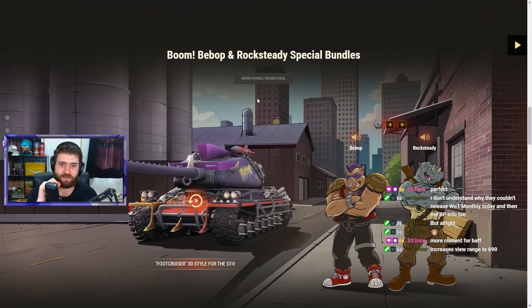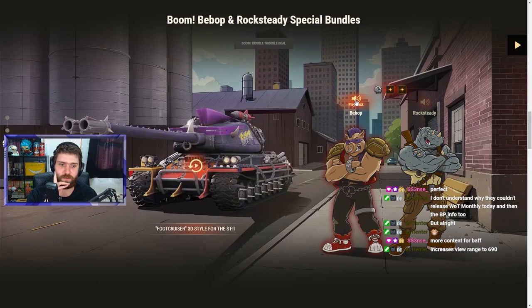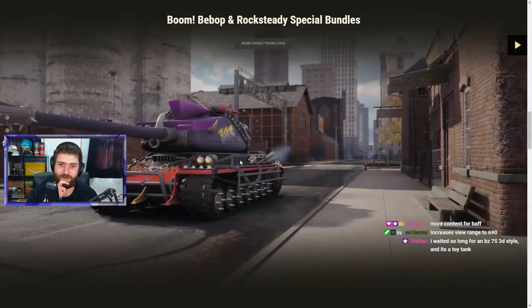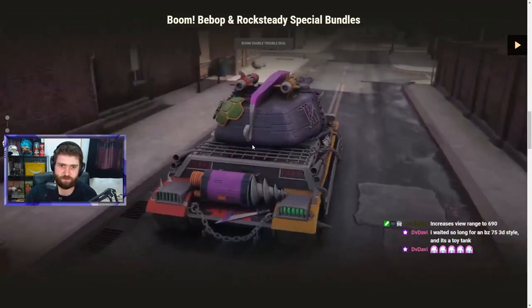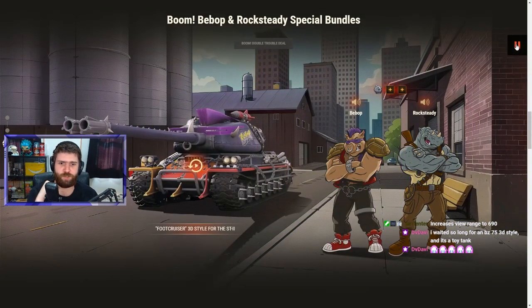Bebop and Rocksteady are available as special bundles that you can buy separately from the battle pass. They must have some special turtle armor. And then you can travel around with the ST2 and its 3D style — the Foot Cruiser, with the weird Mohawk and the rockets and everything. It's just crazy. I love this.